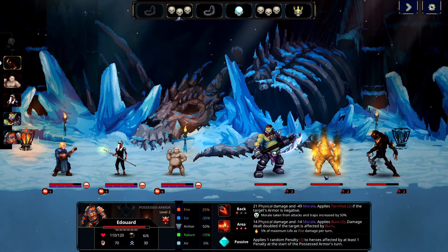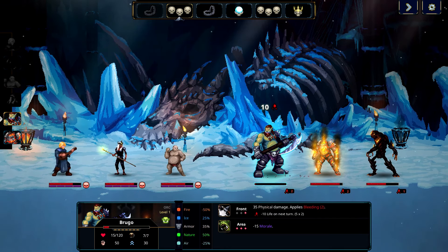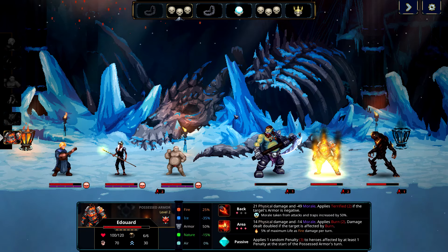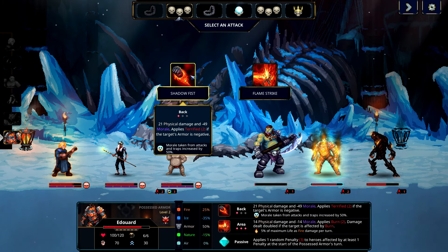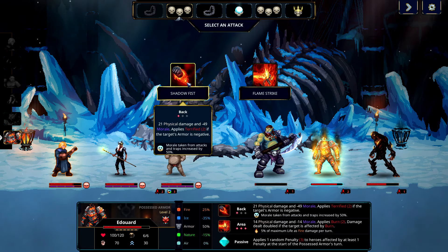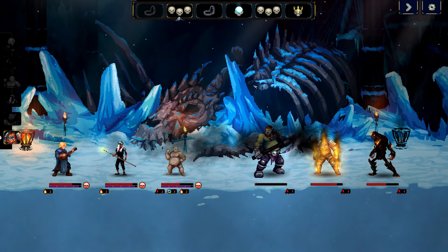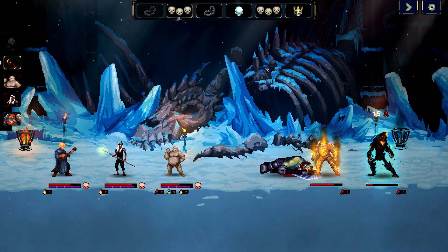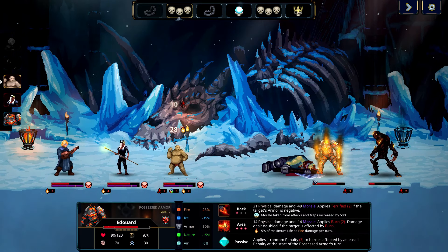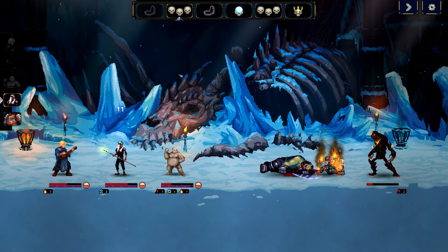Persecution. You think you're cool? Cleaver. Shadow Fist — twin physical damage, negative 14 morale, applies terrified. Night Dust to the back or a flame strike — 14, negative 14 morale, damage doubled if the target is affected by burned. Your little music attack took down my orc. But enjoy those flames — I'm just getting you ready so you know what hell feels like. Mwahahahaha! I love the dragon skeleton in the background.